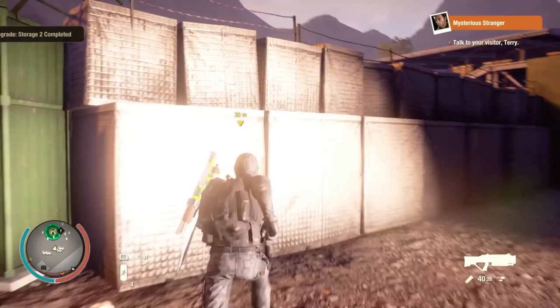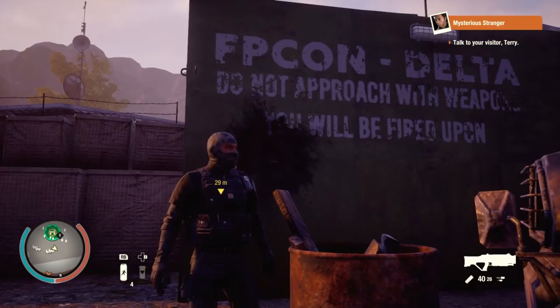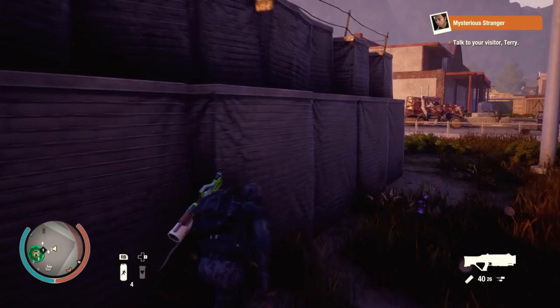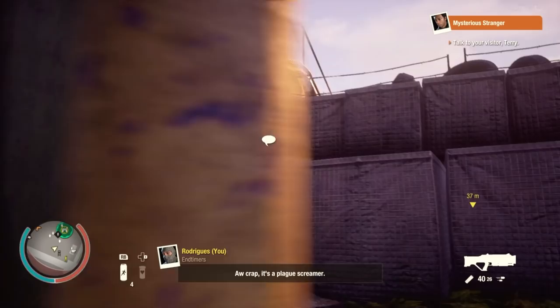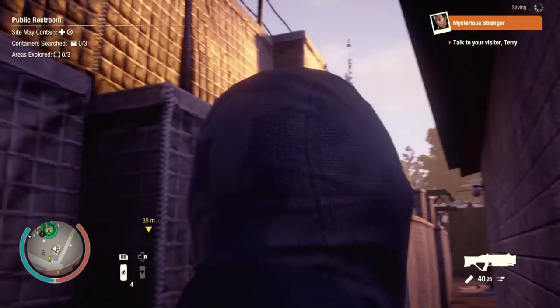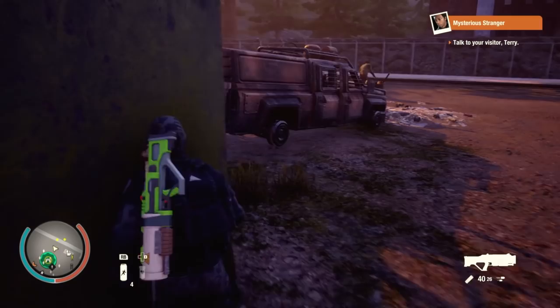We've got ourselves a normal entrance here. Doesn't look like we can jump up over here anywhere. This sign says: 'FPCON Delta — do not approach with weapon, you will be fired upon.' Well, does that mean the zombies get to approach because they don't have weapons? Seems like a really dumb policy — no wonder the army got owned. I don't think we can jump up any of this area. This is one of the shooting towers. It just takes a very tight turn around this bathroom and I don't think we can climb anywhere up there.